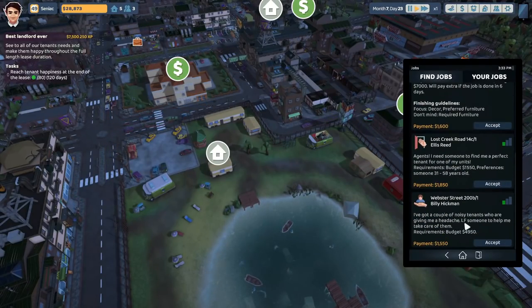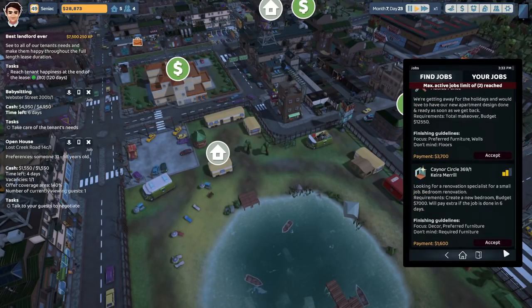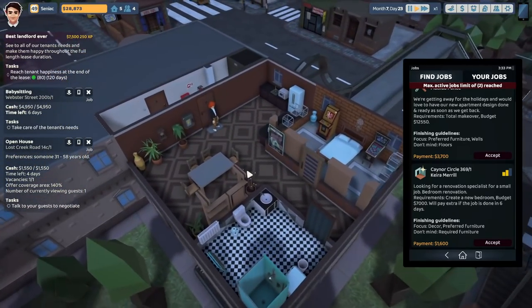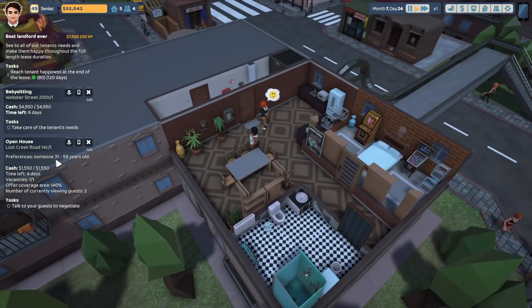We've got a noisy tenant who's looking for a headache — we'll get that done. Lost Creek Road — I don't know what this is, so I'm going to select it and jump over there. They require someone aged between 31 and 58, four days remaining, number of guests viewing.